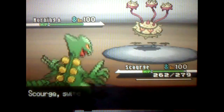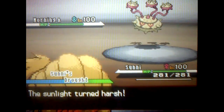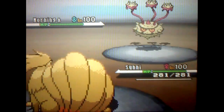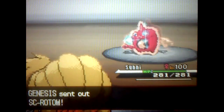He switches out to his Ferrothorn and I switch out and go for Sunny. Now that his weather Pokémon is out of the way, I go ahead and set up for my weather. Sunny is my awesome Ninetales. He goes ahead and sets up Stealth Rock and then retreats, switching out for his Rotom Wash.